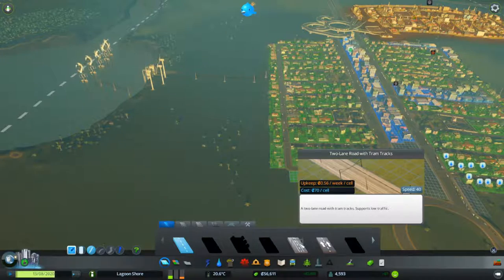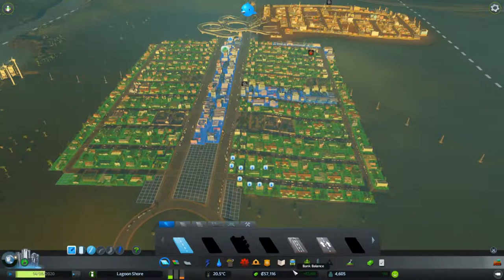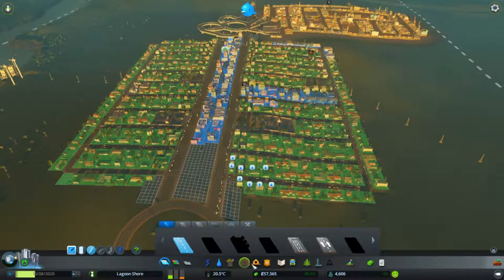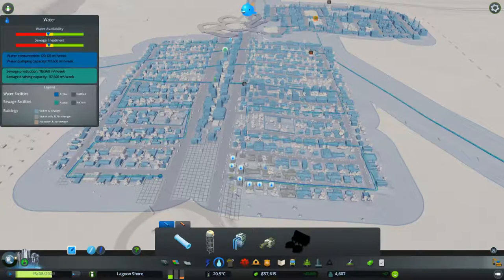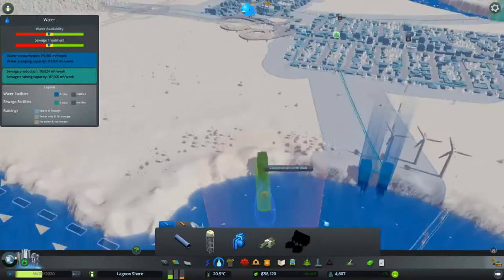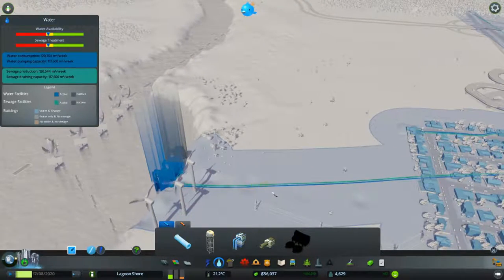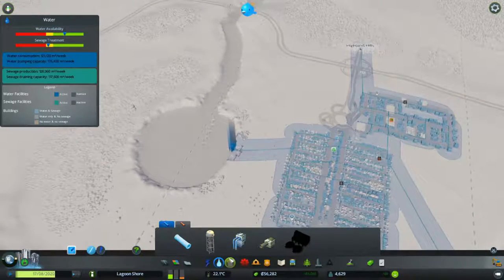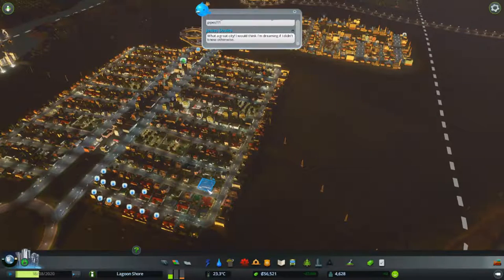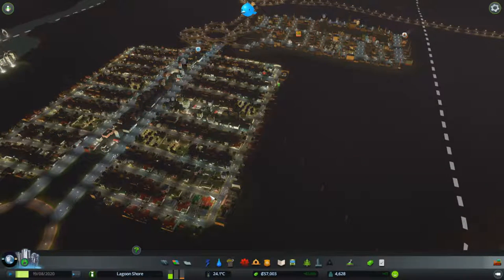We've got trams. I tried to work with trams in another playthrough — I don't know why it's going well. It's either that or there are not enough tracks. Water availability is going down. In Singapore you go to Sentosa, you get a special monorail for it — so that's what I did for an island. It doesn't seem to go well.